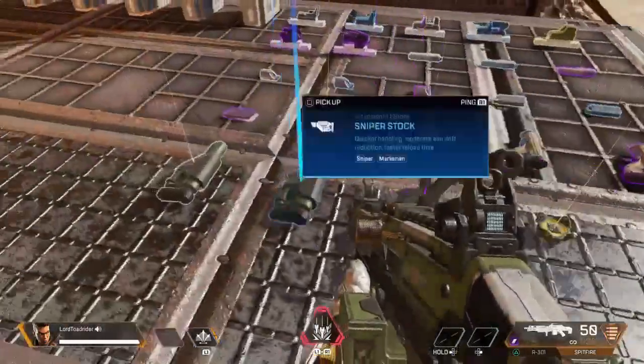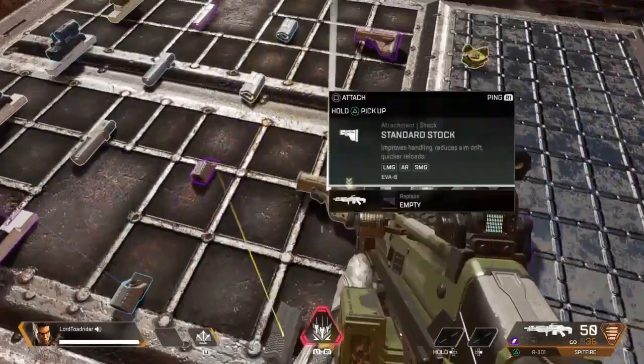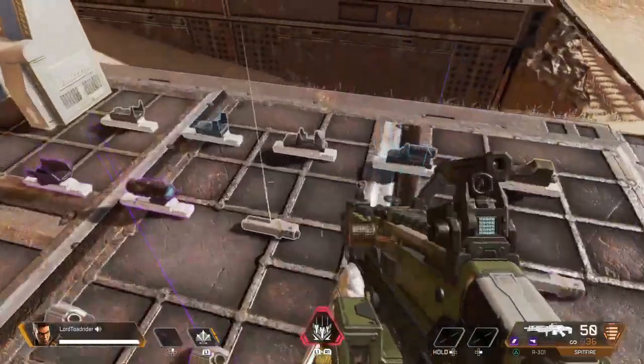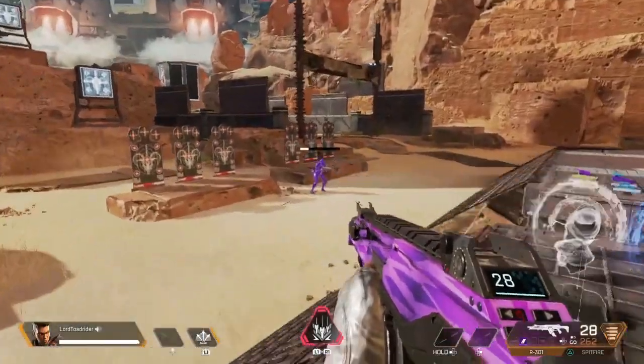You can make the Spitfire even better with an extended mag for more bullets, then put a stock on it — that gives you faster reload time and faster handling. Then you can put a little scope on it to improve your view.